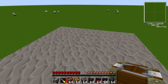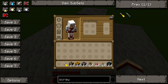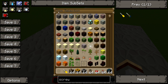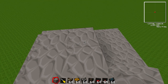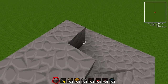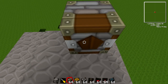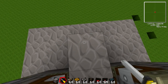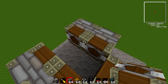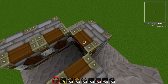Now, I'm just trying to remember. I forgot that I turned off creative. There we go. So first off, put two deployers right here on both sides, and then put one like so. So now we have a deployer on both sides and one in front.